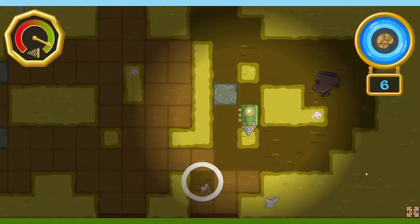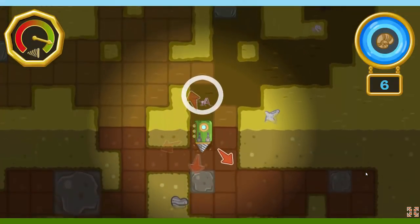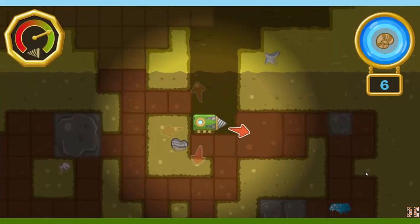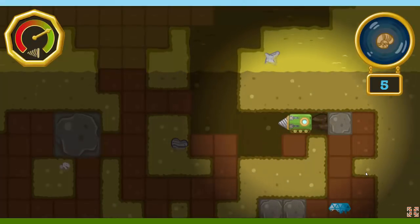There's a troglobite! Troglobites are creatures that live in dark caves. Maybe it'll know where we can find some fossils. Yay! You found a fossil! Now let's find the rest of them!